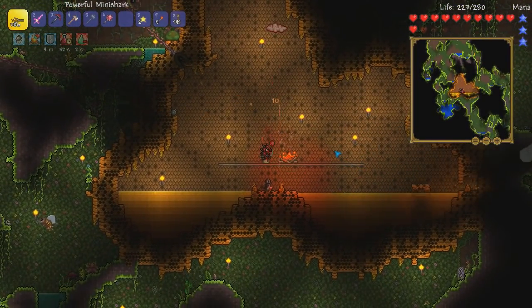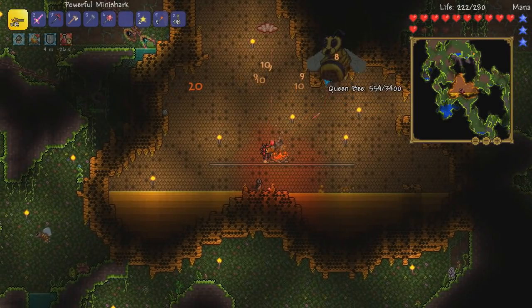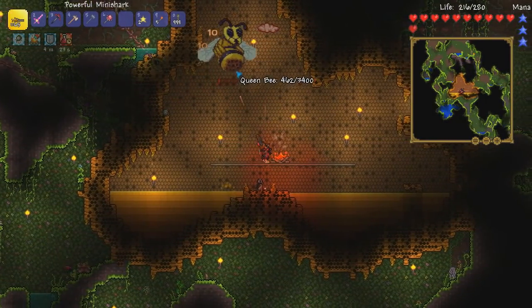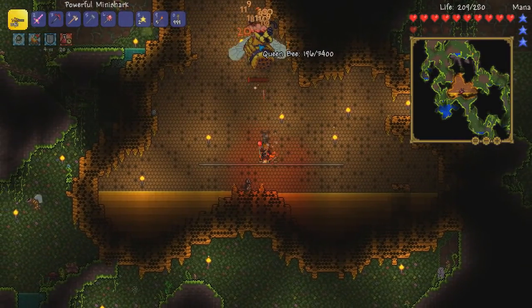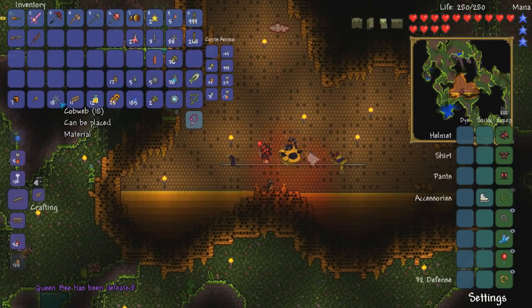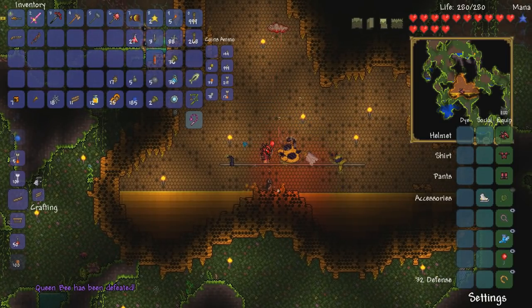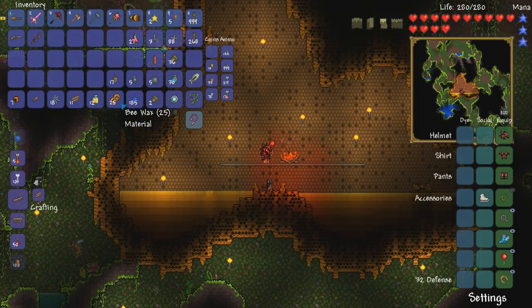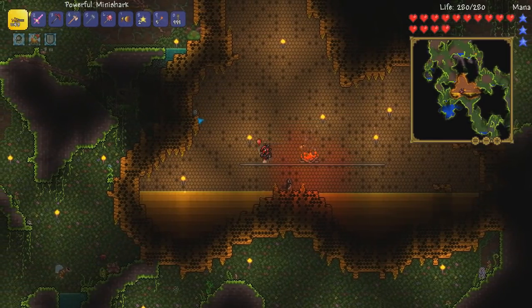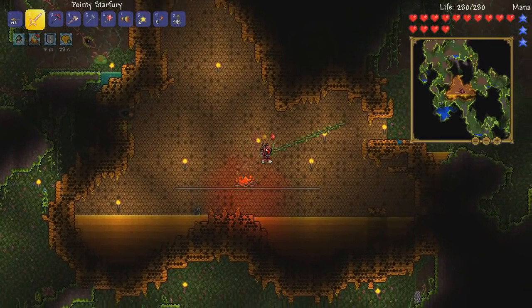I really don't know if there's much of a point for me to even look for the meteor — I don't really need any of the meteorite, maybe for bullets, but other than that... you're done! And you drop the bee gun! Yeah, fuck 'em up! Alright, got some bee grenades as well, that's pretty good. We also got some bee wax. Well, that was pretty easy.